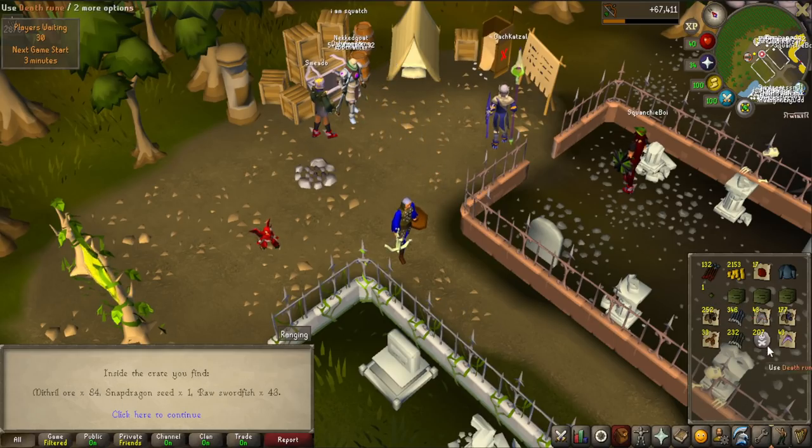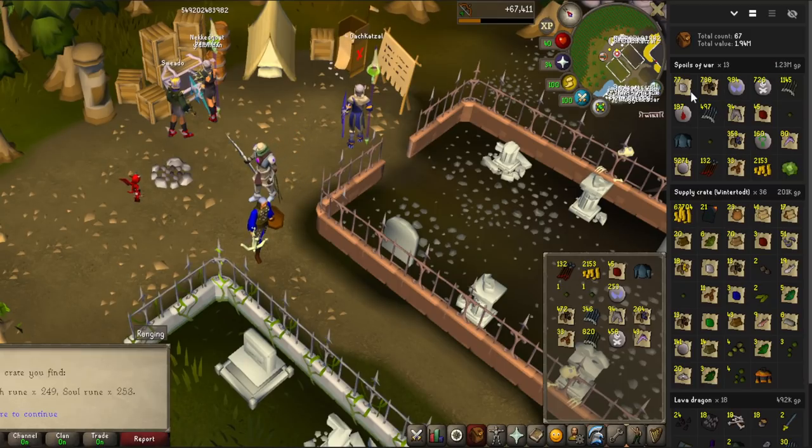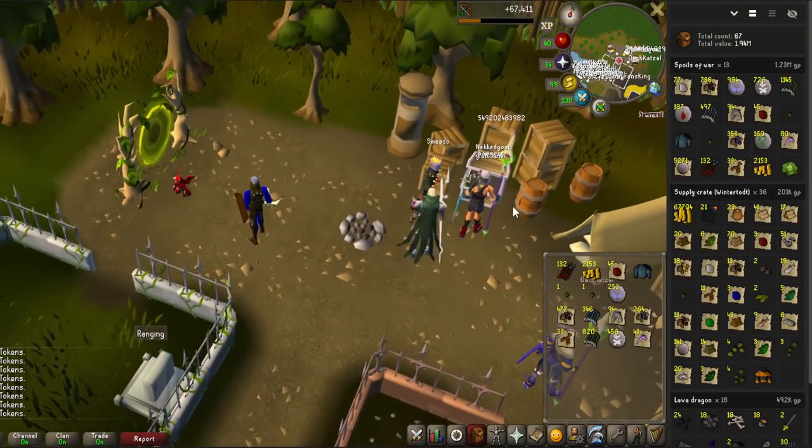Look at that - a rune plate body, a lot of alch value, snapdragon which is also super valuable, and prayer potions. You can see how this is super good for an Ironman. Even more raw sharks, and the last one - soul runes, death runes, and adamant bolts. That's 250 Iban's casts and 301 bolts for Zulrah. From 13 crates total, I was actually very unlucky - I played like 10 games and lost maybe eight of them, so you can definitely get even more spoils than I did. Super nice for Ironman, and 160 alchs as well.